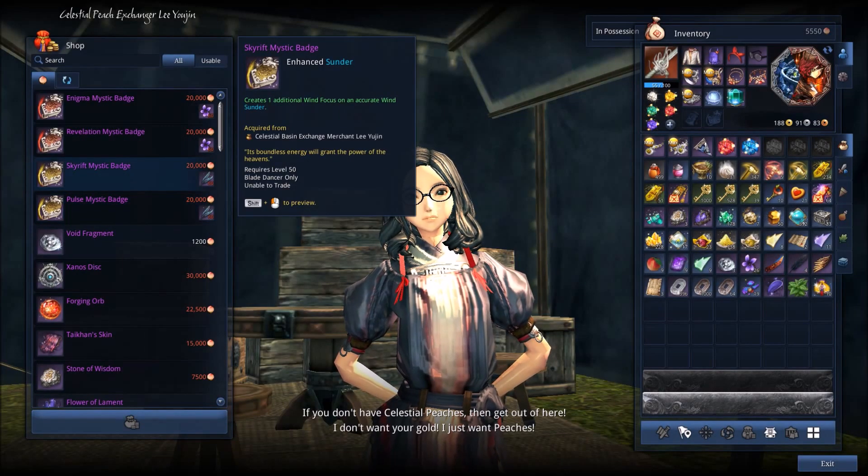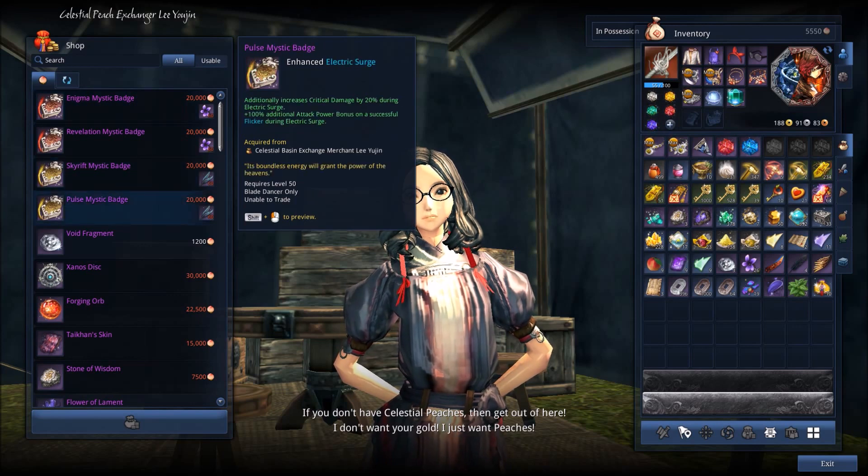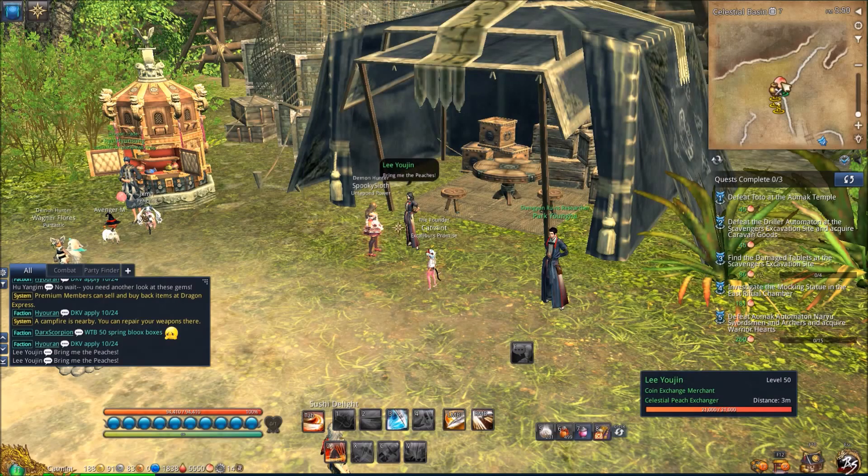It's definitely way better than all the other badges. Wind build is not as strong as lightning build right now. You don't need the Flaming Surge cooldown one because it's already pretty low. The additional attack power bonus and critical damage bonus you get from the Pulse badge is super strong. It's about 20,000 peaches and 60 raven feathers. I'm working on getting it myself, but it's really good, so definitely get that one.